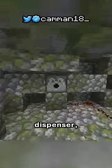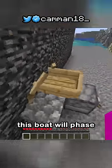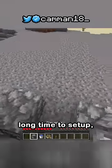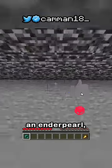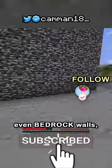Now with just a boat, dispenser, and water, you can set this up and when activated, this boat will phase through any wall. But that takes a long time to set up, and by just positioning an enderpearl right here, you can phase through even bedrock walls.